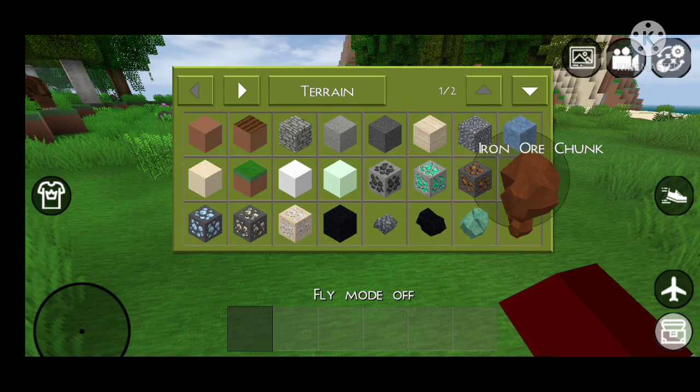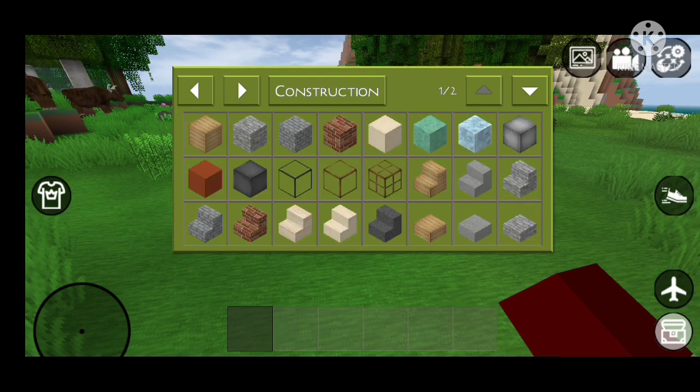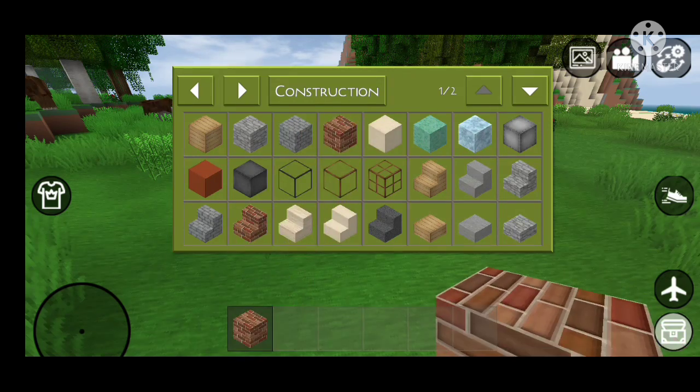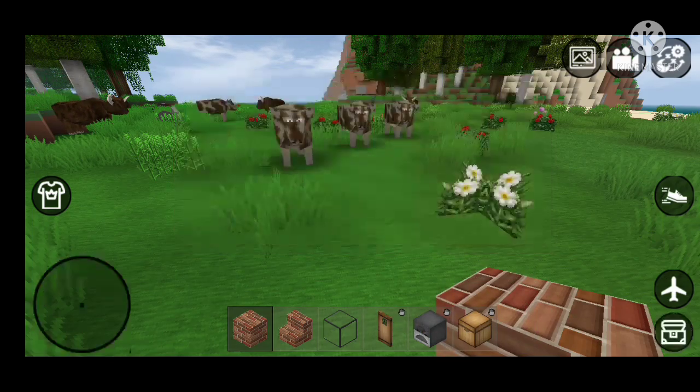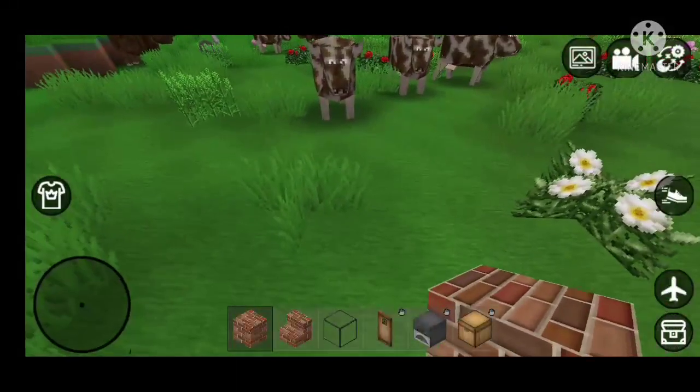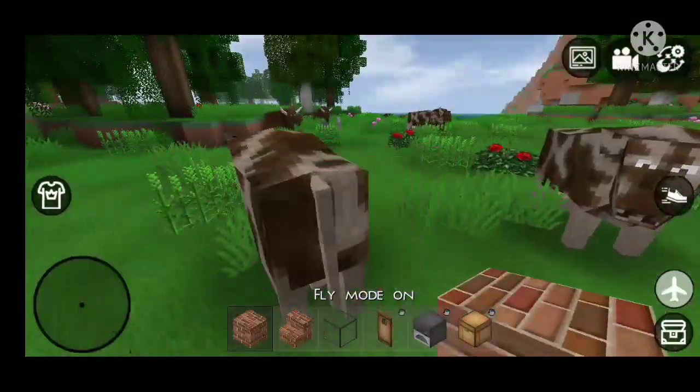So what do we have? Iron ore, chalk, plants, construction. Let's build me a nice home. A brick wall - there's gonna be a brick house. Glass and a wooden door. Furnace and chest. Other stuff, more. Fly mode. Can you just die?